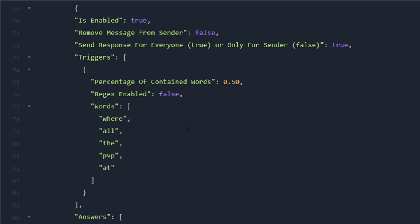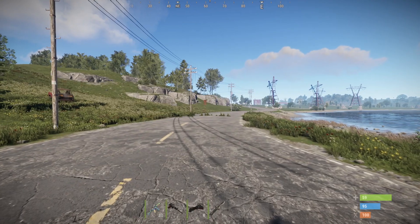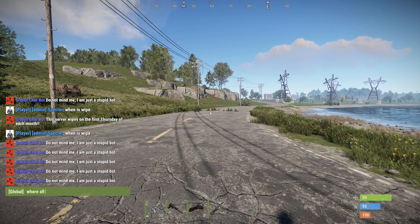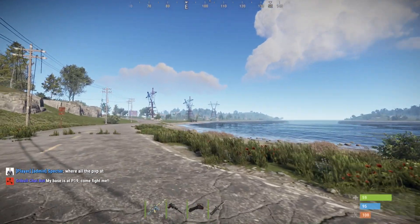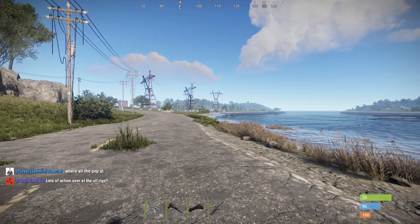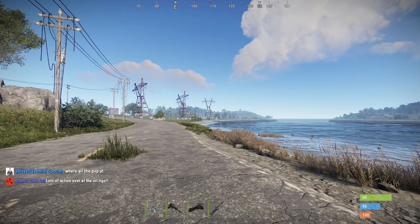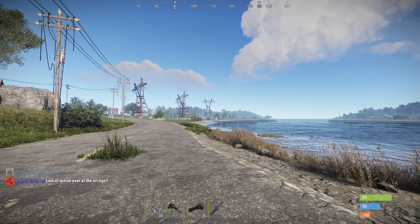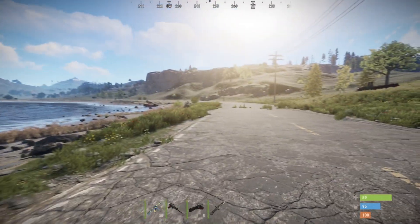For this new trigger section, I've changed the percentage of contained words to 50%. My trigger words are 'where all the PVP at,' and I've put in a couple of responses. Let's save this, reload the bot, and go in game. If we type 'where all the PVP at,' the bot responds: 'My base is at P19, come fight me.' If we do it again: 'Lots of action all over the oil rigs.' So however many different responses you give your bot, it will randomly pick from that list and send one.